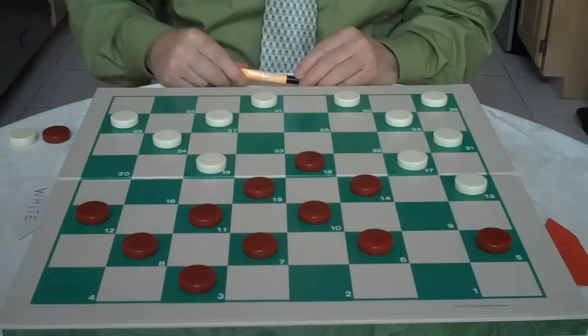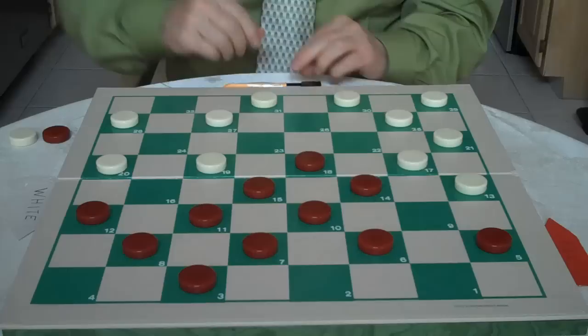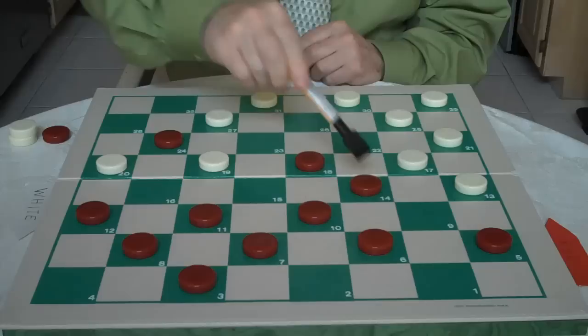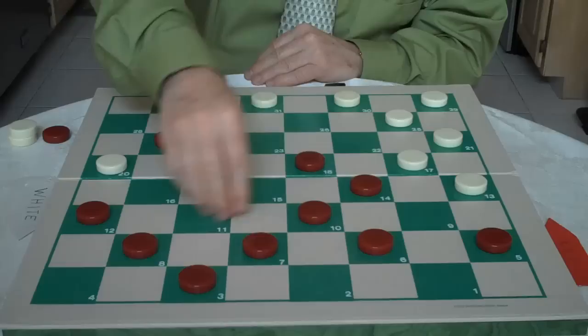White breaks. He goes 24 to 20. Red jumps 15 to 24, and white jumps 28 to 19. White is threatening 19 to 15 and to break up this elbow. But all you have to do is go 11 to 15 — you cover it up.